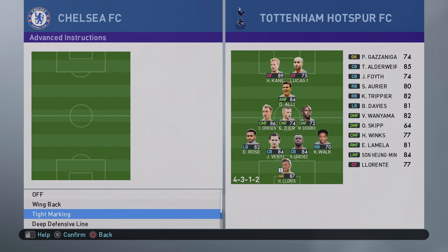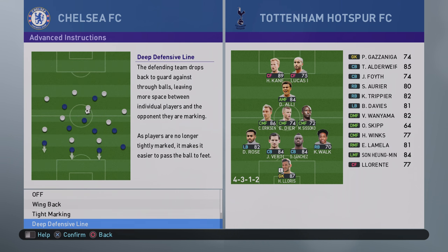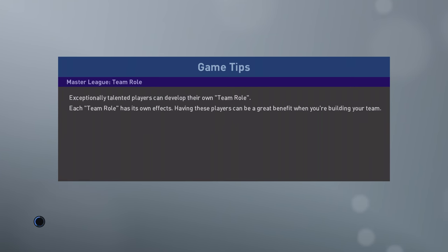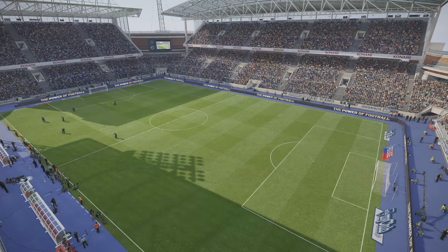We may add attacking full backs later on. I'm going to get rid of that deep defensive line — don't want that. I'm going to put a counter target on Hazard just so he stays a little bit further forward than Barkley. That also preserves his stamina. So we are going to play at Stamford Bridge during the daytime. Let's see how this pans out — like I said, this is completely experimental. I might get demolished, it might not work. But I will be pausing the game at intervals just to see what's going on and how the team is going to adapt to this formation.